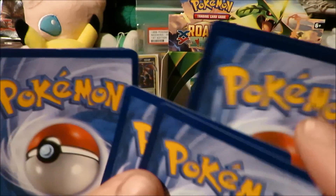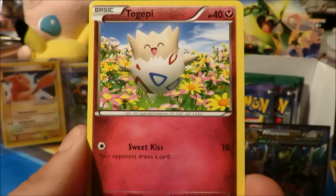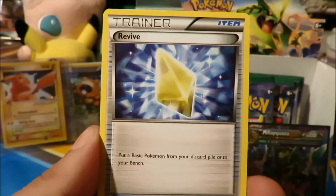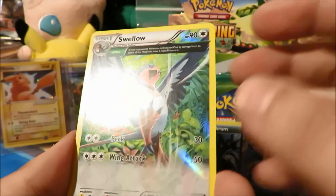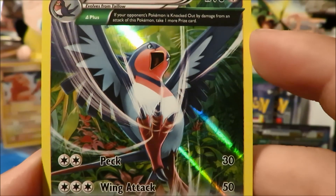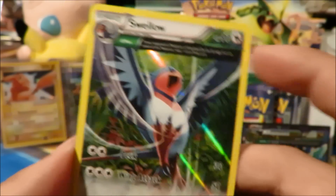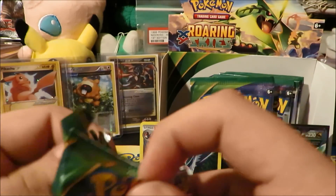Next up, Mega Latios is back — let's see what we get out of this one. Starting things off with a Fletchling, Togeppi, Exeggcute, Dratini, electric Ferroseed, Palitoad, Revive reverse, and the reverse is a Latios Spirit Link — that's always cool. And the rare is a Swellow Ancient Trait hollow. We're doing really well on the Ancient Trait hollows and that's what I really wanted — the artwork looks really really good. Very nice pull right there.